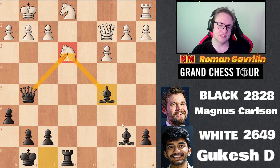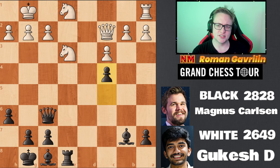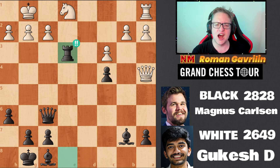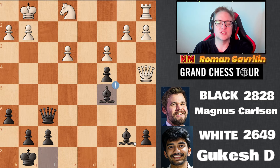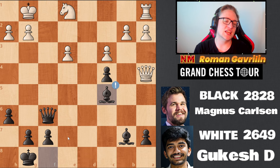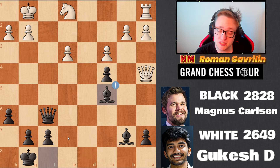Let's say a3, bishop c5 — putting even more pressure on the knight. Very tough to play for white. So queen a4 attacking the pawn, and here after bishop c5 — even though Magnus is down the exchange, look at those bishops. And here Gukesh played a blunder which probably could have cost him the game.